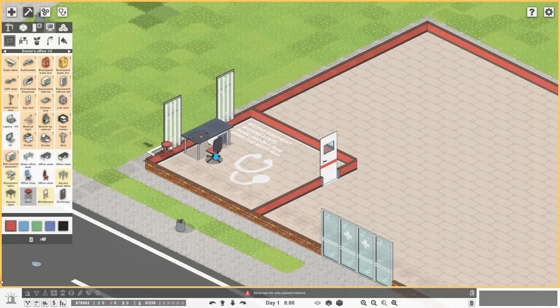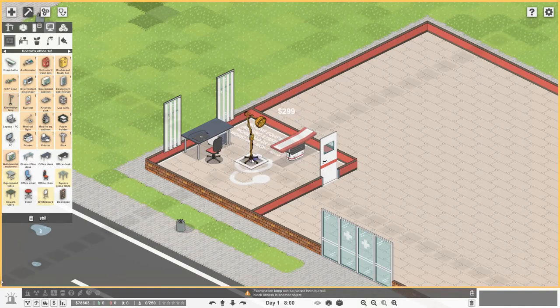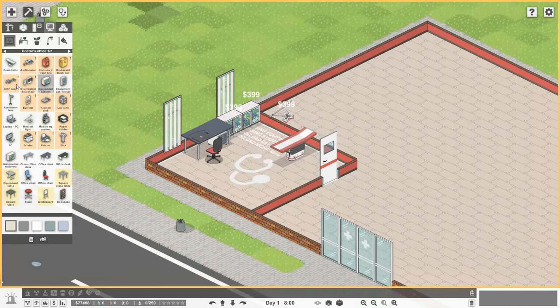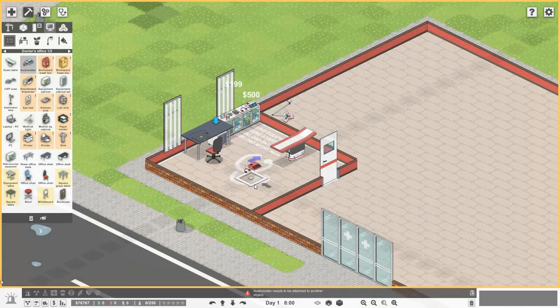All we need to do is work through the remaining orange items. Let's get in an exam table. For lighting, we need either an examination lamp or a medical light — let's get the medical light, which goes over the bed via the blue arrow. Now we need some equipment cabinets for tabletop items such as the audiometer and the CRP scan. You could put those on the desk, but they look better on equipment cabinets.